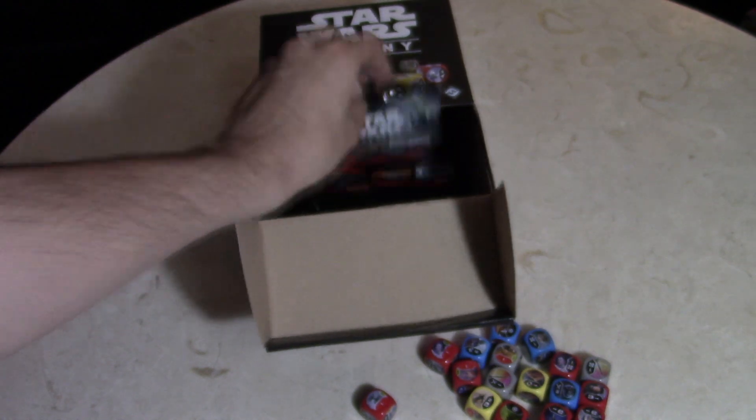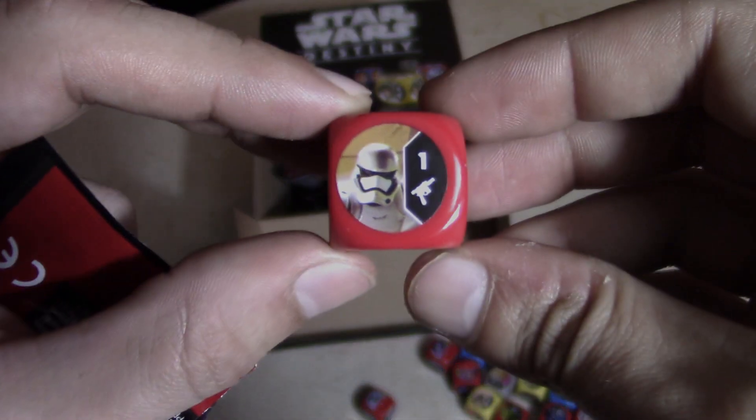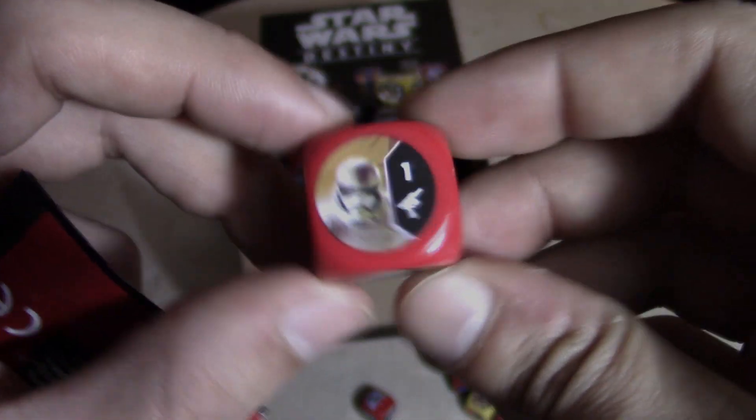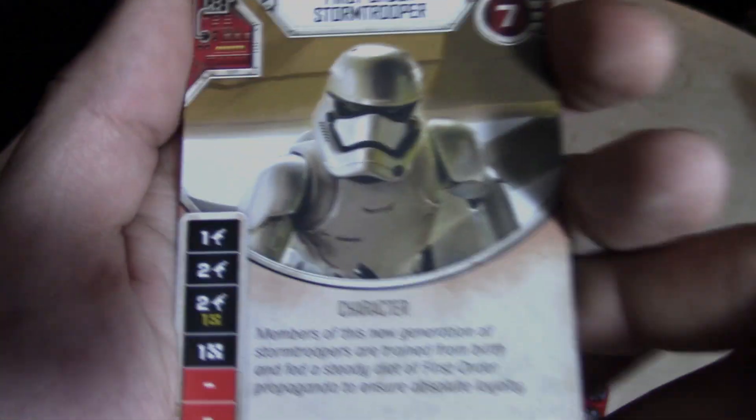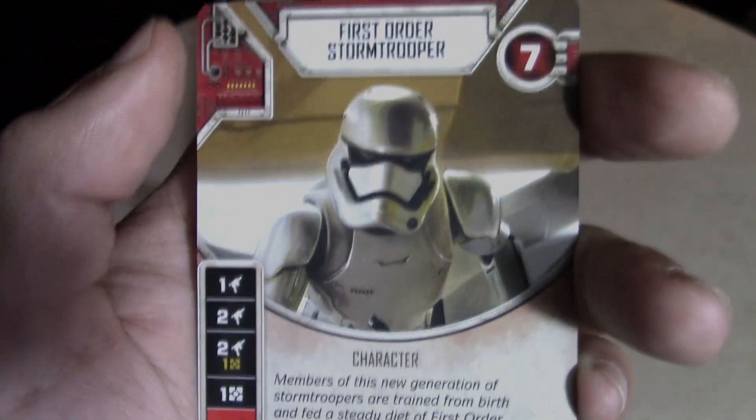What die do we get here? First Order Stormtrooper — I can get my four stormtrooper deck going soon, just need one more stormtrooper and I'll have four of them. As you know, the stormtrooper swarmy deck only costs seven to field. The die is mediocre but you can just upgrade the heck out of all four of them and run a swarm deck with a bunch of stormtroopers.